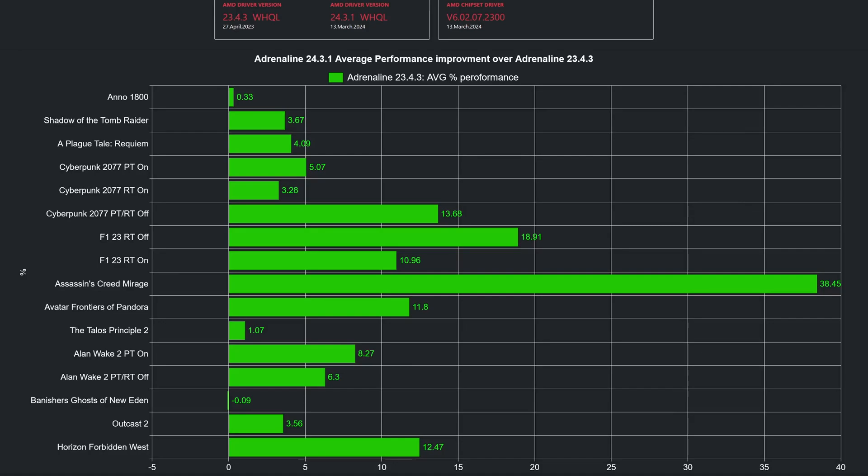In this chart, we can clearly see the average performance gains in percentage of the newer driver over the older one. As previously mentioned, only three games don't see any performance gains. I consider a margin of error any game that has 2% or less performance delta. Feel free to pause the video to better analyze the chart.